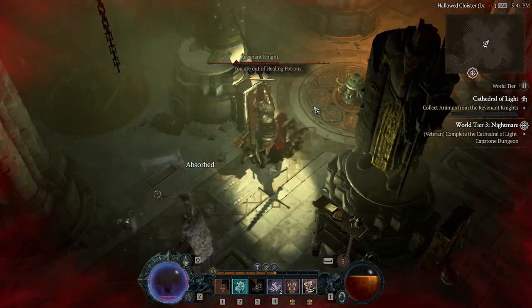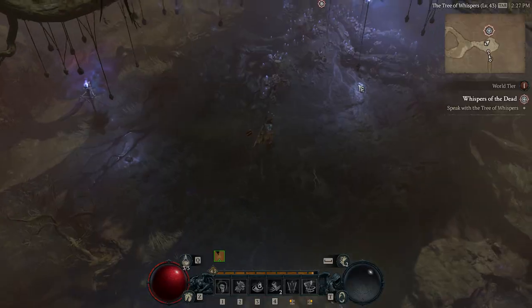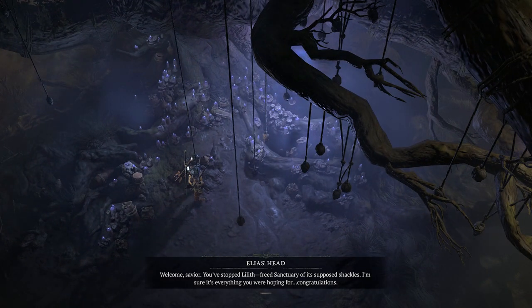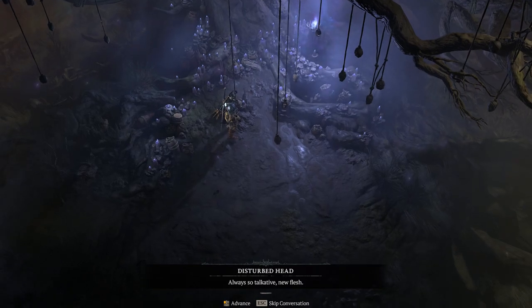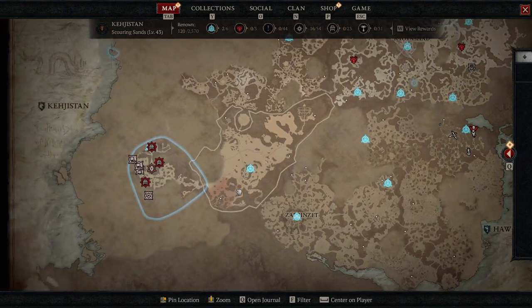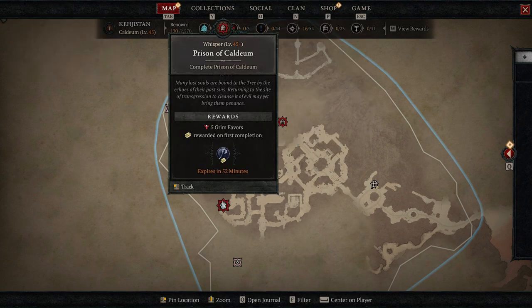So what is the fastest way to level up? After you've beaten the campaign, the fastest way is with the Tree of Whispers. Every time you bring the tree 10 grim favors, it gives you 70,000 XP, which is massive — undoubtedly the best way to rank up. Compare this to side quests, which get you about 10,000 XP, and nothing really compares to the Tree of Whispers in terms of XP gains. To get 10 grim favors, the most optimal way is to complete two dungeons — they award five grim favors each.